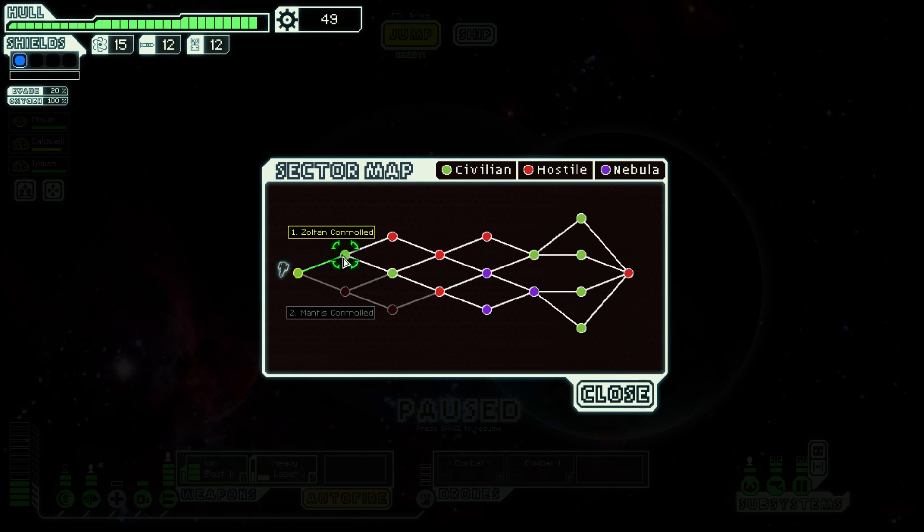We're going to go to either the Zoltan controlled sector or the Mantis controlled sector. Ladies and gentlemen, where do you think we should go? That is the end of this episode — I apologize for it being a rather short one, but in FTL episode length is dictated by whether we find a mercenary worth the scrap to slow down the enemy fleet, which inadvertently extends the episode by like 10 minutes. Anyway, my name has been Orbital Potato — tune in tomorrow for more FTL, and until then, bye-bye!